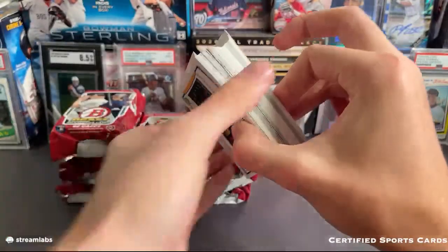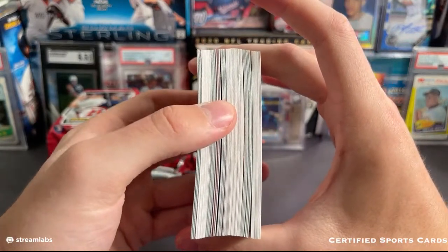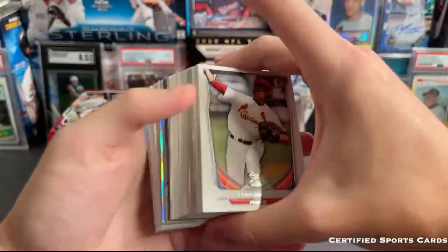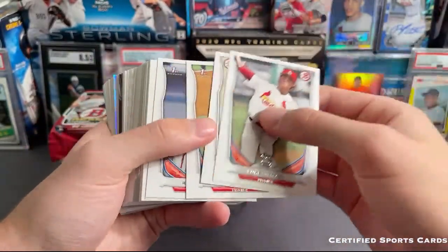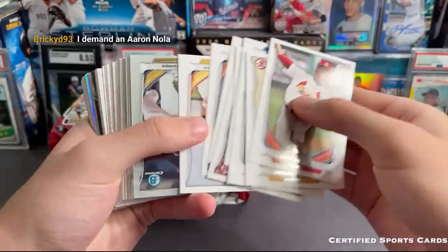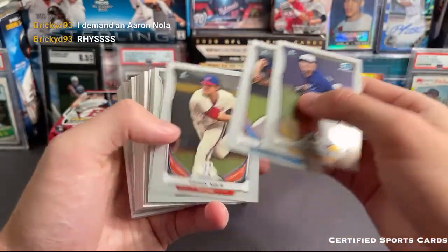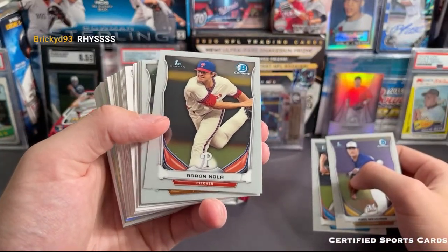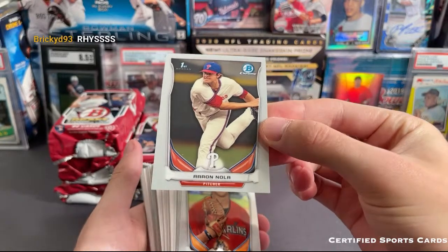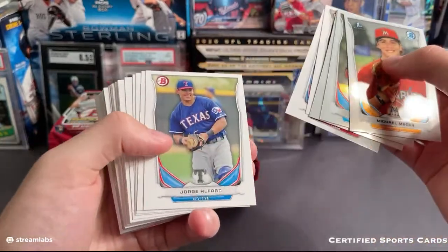We got Luke Weaver, Correa, Hoskins first Bowman, and a Kyle Schwarber first Bowman. Blandino — Aaron Nola! Yeah, Aaron Nola does have first Bowmans in here as well. Look at that — you ask and you shall receive, that was pretty funny. Like the third card in after talking about Aaron Nola, how about an Aaron Nola first Bowman Chrome? Let's see what else we got. Another Aaron Nola though — I guess if you ask about a certain player he'll start popping up.